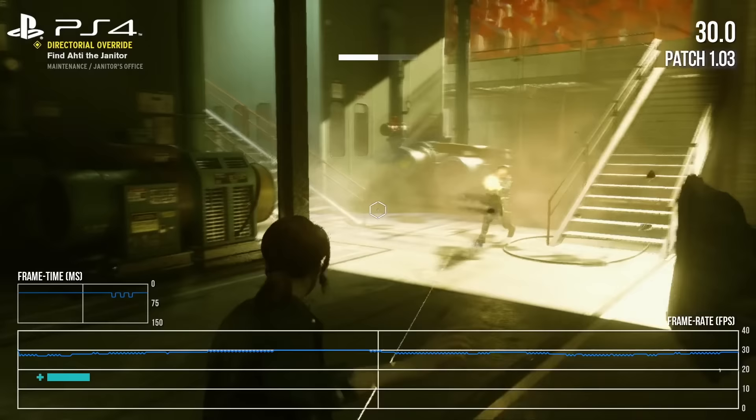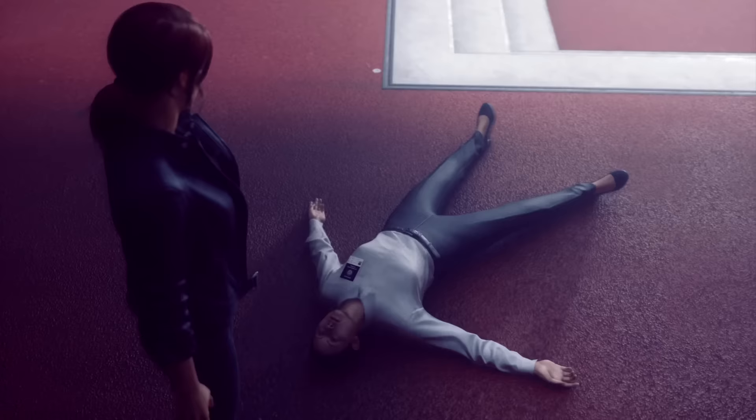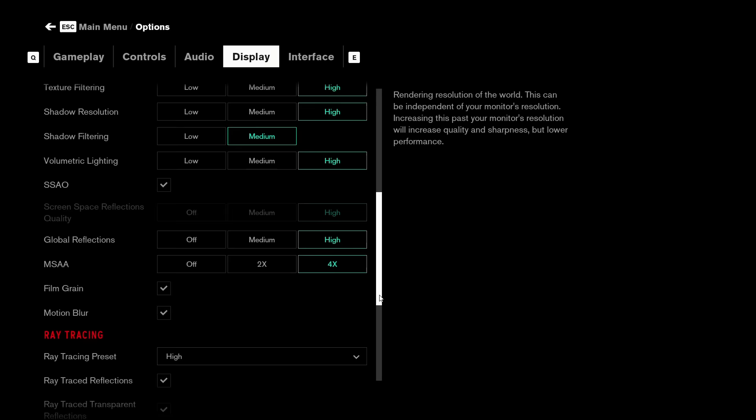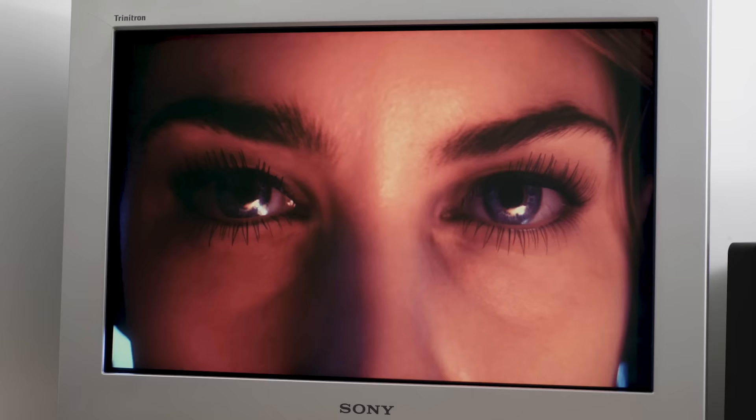A couple of days ago I was talking with John about the new Control patch — we were discussing how the performance has improved — but the conversation quickly veered to just how amazing Control looks on a CRT monitor. Here's the thing: you don't need massively high resolutions to get an incredible picture, and that means we can run the game fully maxed on RTX technology and still get a phenomenal image with phenomenal motion resolution quality that far exceeds even a 4K OLED.